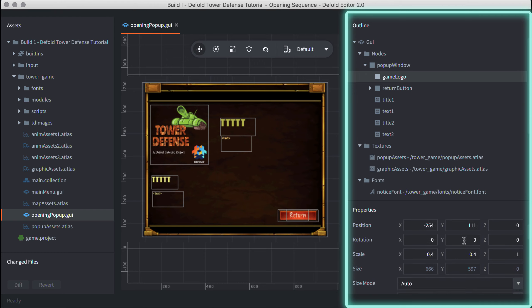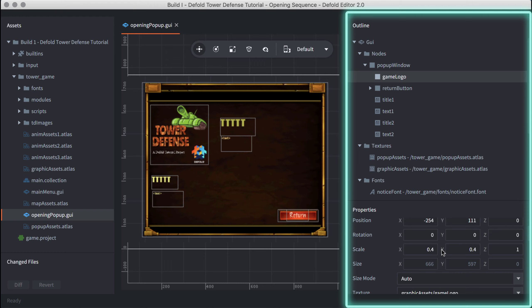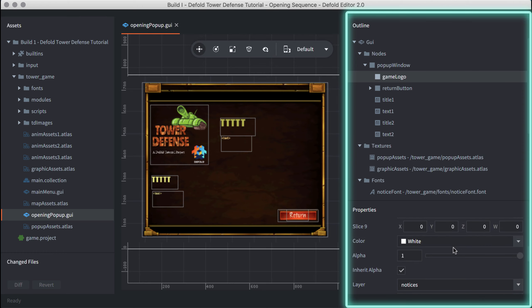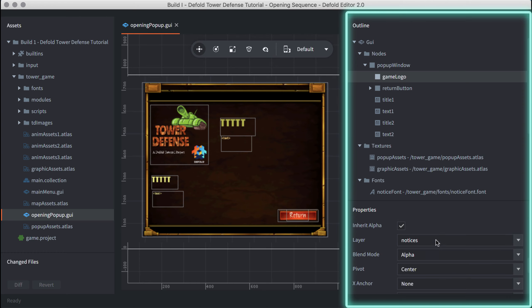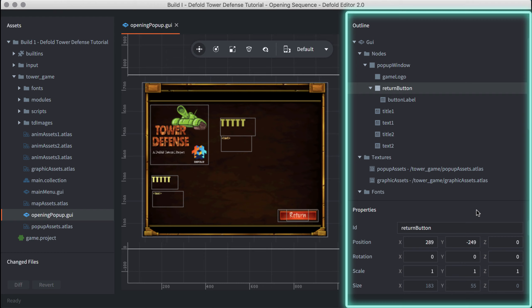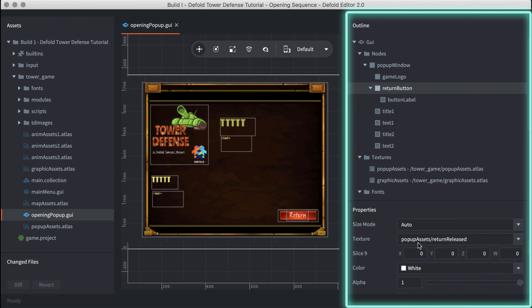The parent GUI node contains a background image and sub-nodes: a game logo, title one with associated text one, title two with associated text, and a return button to close the pop-up and return to the game. Atlas references are made to graphic assets and pop-up assets. All three fonts are referenced: Call of Duty, Notice, and C-Lock. Three layers are used — background, buttons, and notices. This GUI has a unique script file: popupwindow.guiscript.